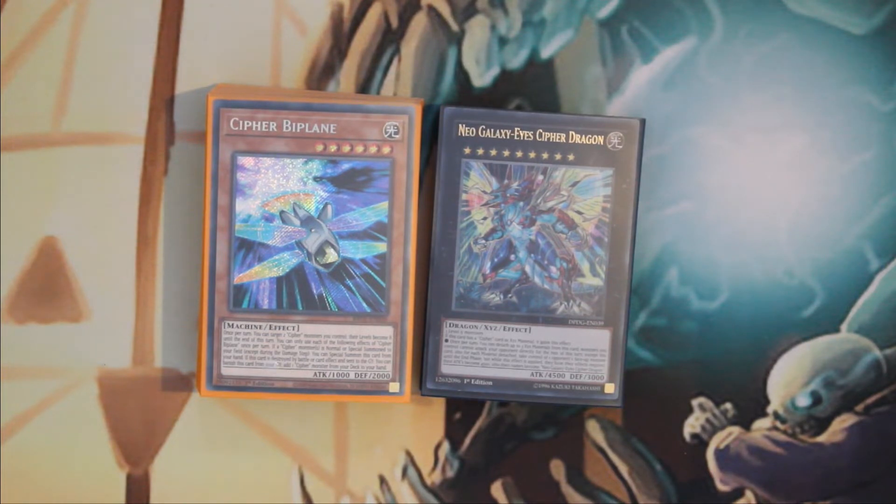I spent an embarrassingly long time on this deck trying to make it as good as I possibly could, when embarrassingly the solution was just staring me right in the face. One of the biggest problems this deck has is its consistency — it can play fairly well but the consistency was just non-existent. But I found the tech that really helps the deck a lot. It's not perfect, but this is probably as good as Cyphers are gonna get. Let's get on with the deck profile.